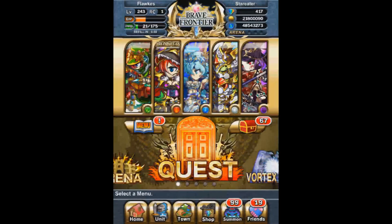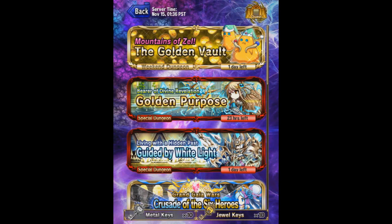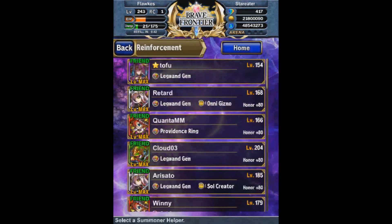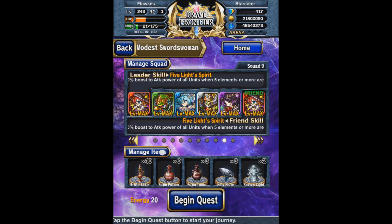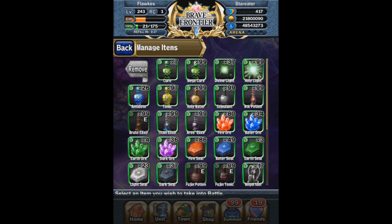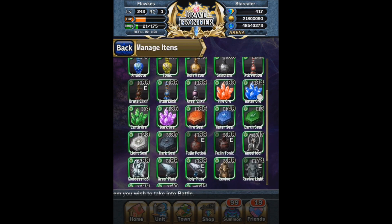As you can see here, this is actually my current Arena team. I'll go over it very quickly because I have a feeling Hubs might go over this team for Arena in an upcoming video. It's technically Hubs' idea and I'll explain it further down in the video. The point of the team is essentially just to generate as much BC as possible to the point where you just get SBB on everybody.